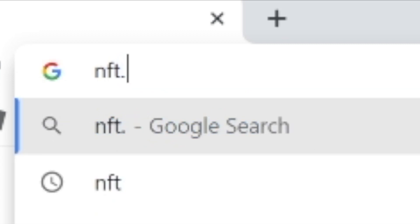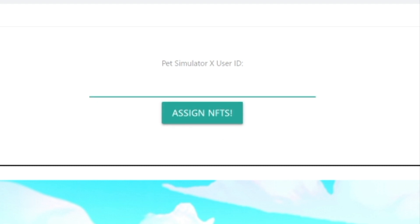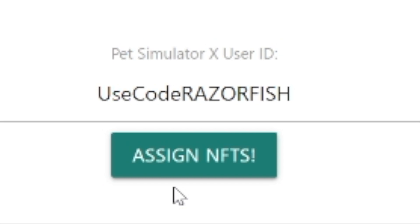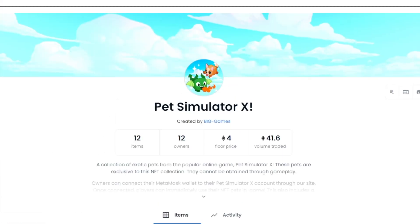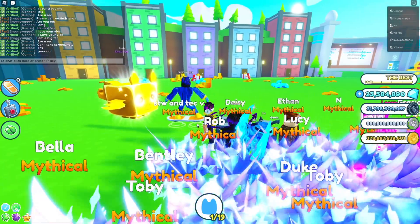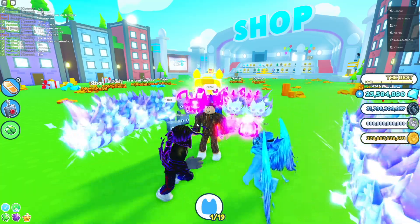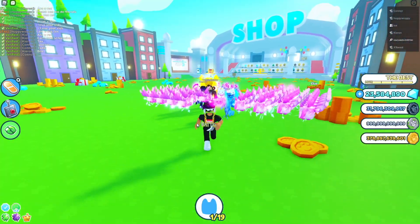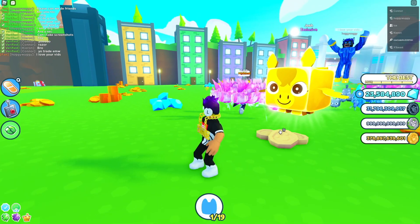If you're wondering how he gave it to me, it's really simple. You just go to nft.biggames.io. If you own the NFT, you can put in anyone's Roblox username, click 'Assign NFT,' and it gives that NFT to the player. You can give it back whenever you want or assign it to anyone. So someone could let you borrow this pet for a day or two.